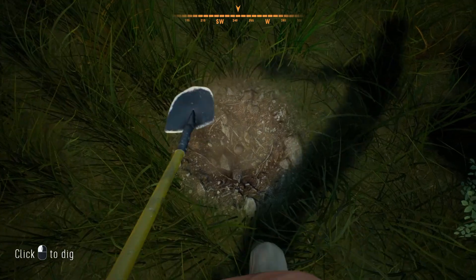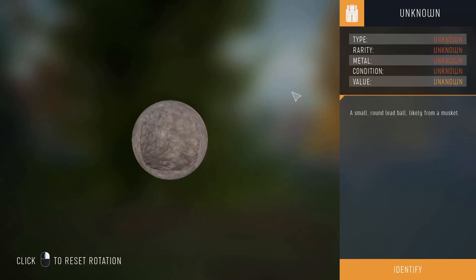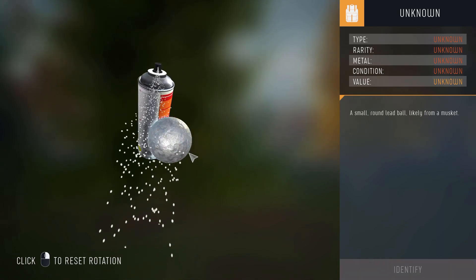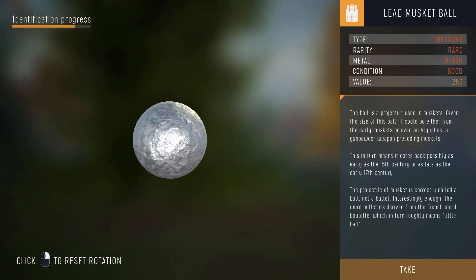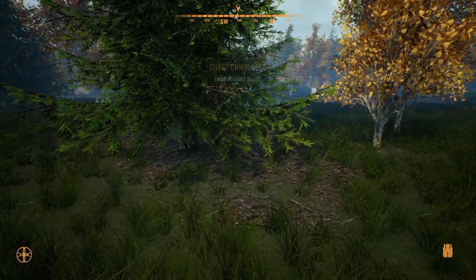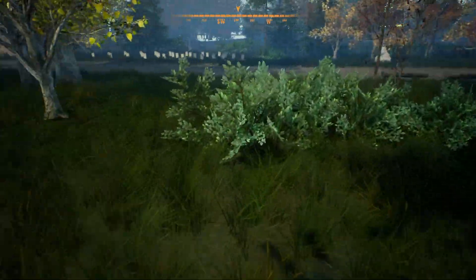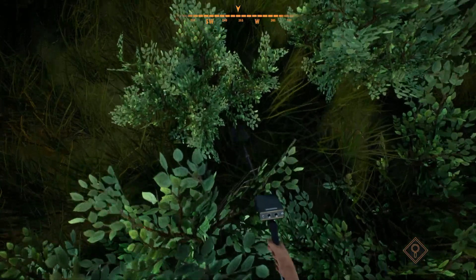Is anybody else playing this game? This might be what we're looking for — it doesn't look in fantastic condition, but it doesn't have any chips or anything in it. Let's see if we can identify this. Yes, it is in good condition! This ball is a projectile used in muskets; given its size it could be from the early muskets or even an arquebus. That is what we were looking for to complete that quest — a lead musket ball in good condition. Absolutely excellent stuff!